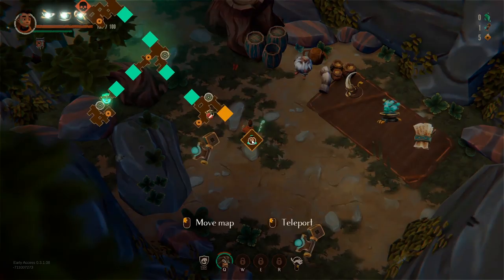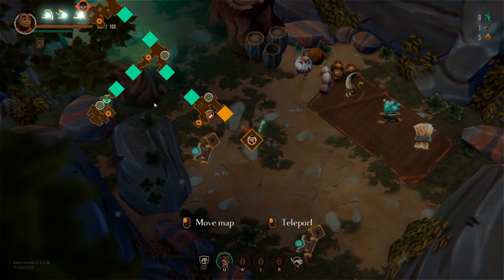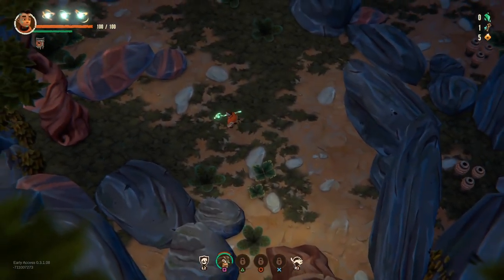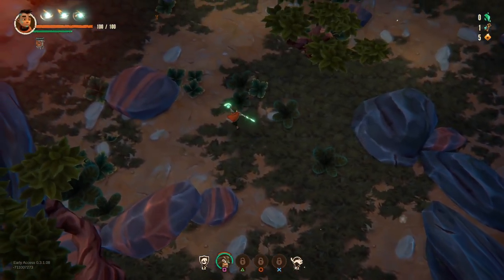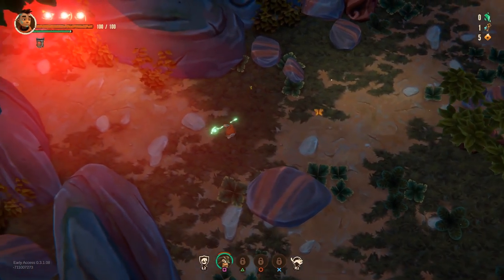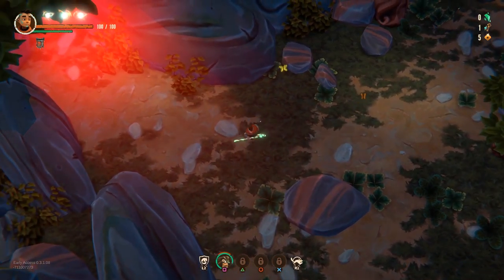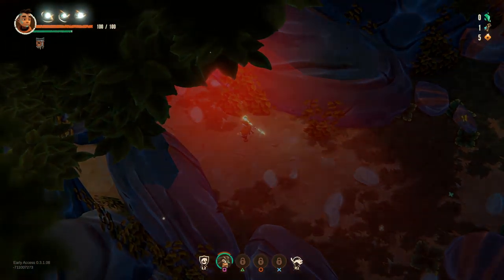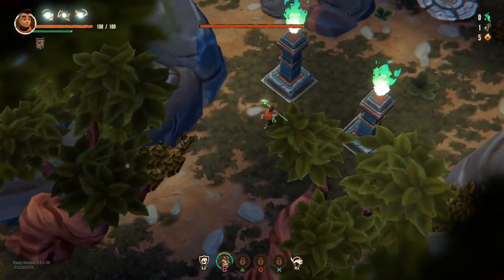Now I need to go back on the map. We've basically cleared the floor so I'm going to go straight to the boss. Let's fight the boss. You should make sure that you've got full health against the boss — for both you and your creature. If the creature dies, you die. Simple as that.